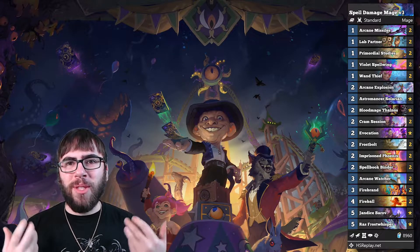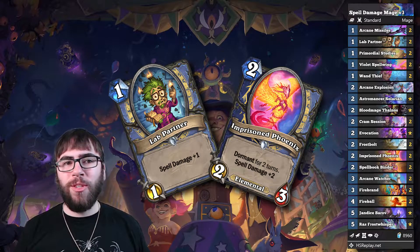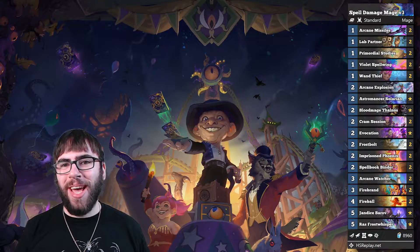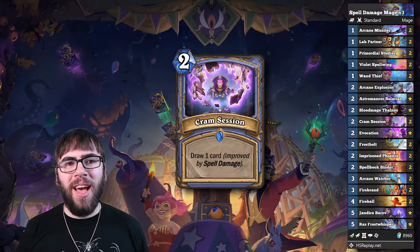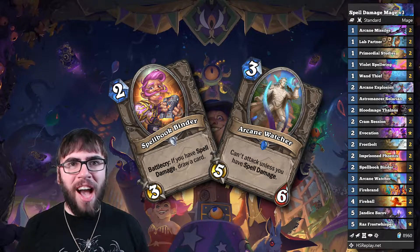Instead, you play a bunch of spell damage minions like Lab Partner and Imprisoned Phoenix to stack up those spell damage bonuses so you can burst your opponent down with Frost Bolts and Fireballs that we actually run in our deck. We also run other spell damage synergy cards like the tried and true Cram Session to churn through our deck efficiently, and then we also have the Spell Bookbinder and Arcane Watcher, which at first glance probably look a bit more meme-y, but they actually help out.